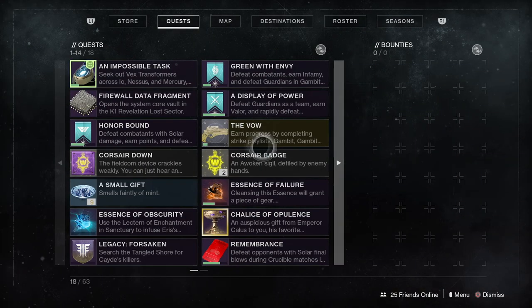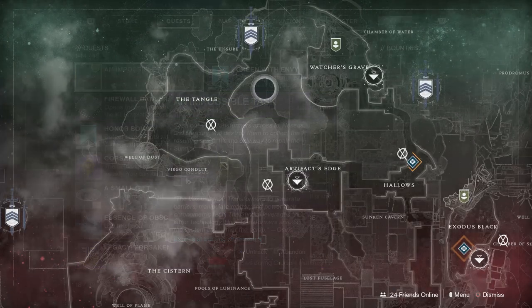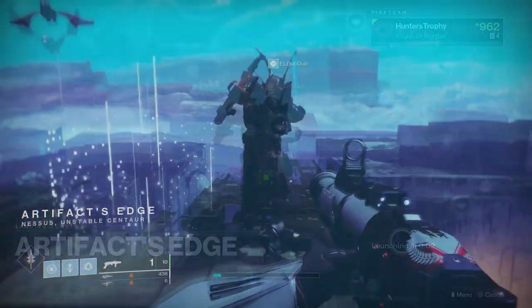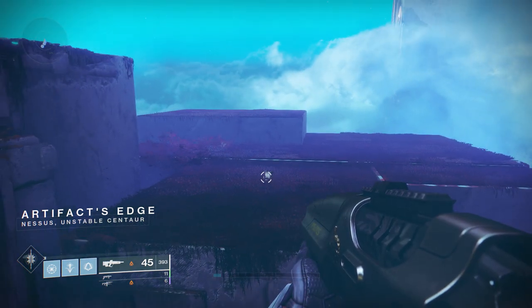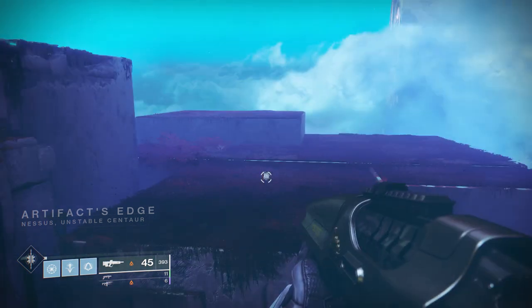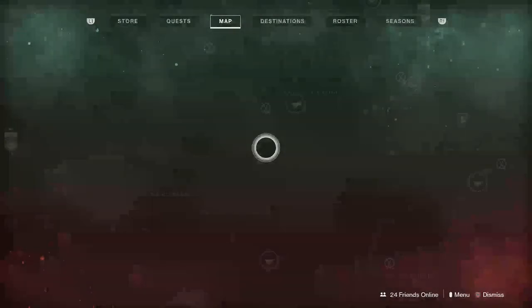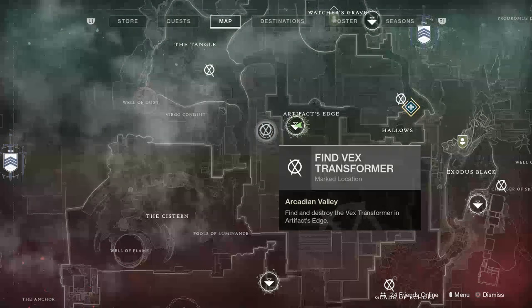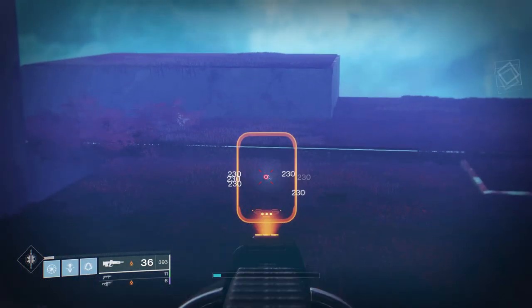Mercury is five out of five. The next ones we're going to cover are on Nessus. Go to Artifact's Edge — that's where we'll start first. From when you spawn, turn around and you will see a cube floating up top on the little grass-like area. It's in blatant view — simply shoot it with a sniper or anything like that, and that will be one out of five.